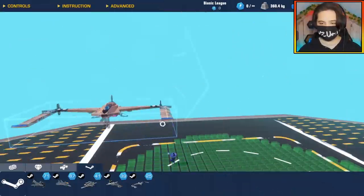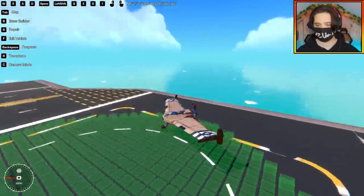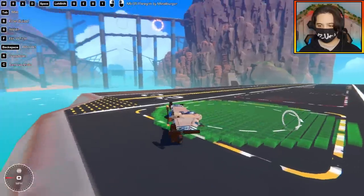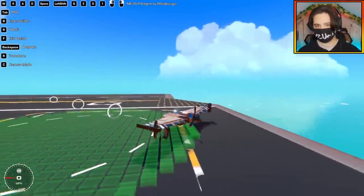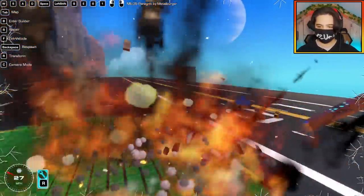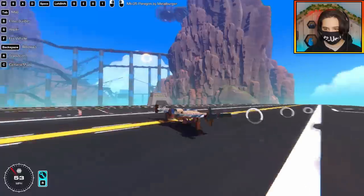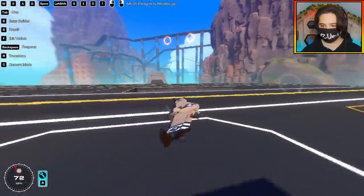Next up we have the MB-05 Peregrine by Metalburger. It's a Y-wing type aircraft and it's a push prop. This thing looks really cool already. Let's try and take off here - there we go, landing gear in.